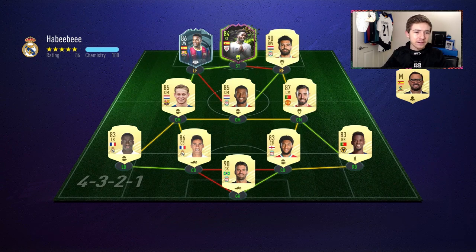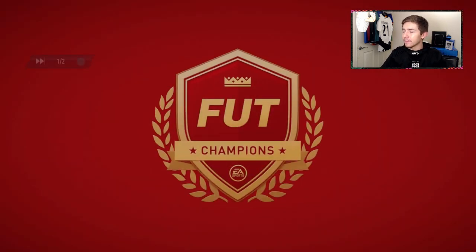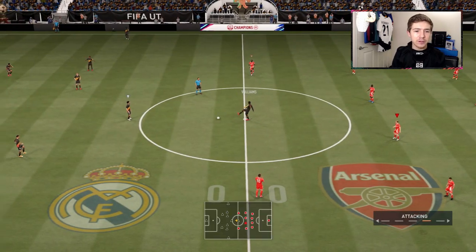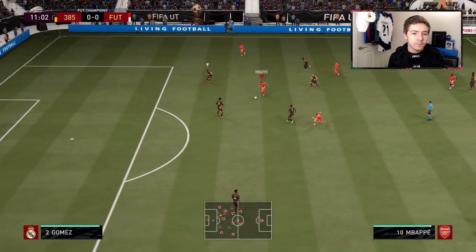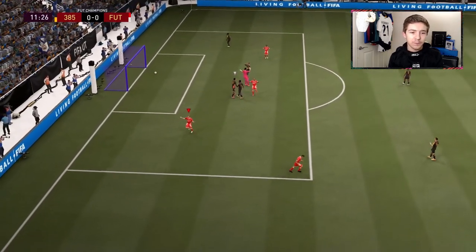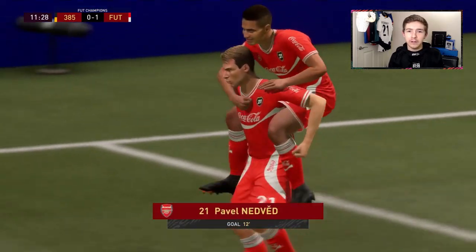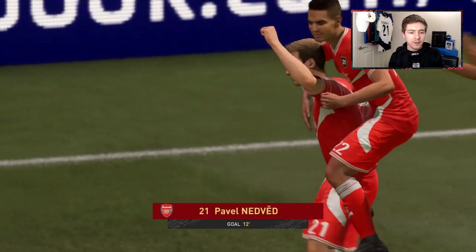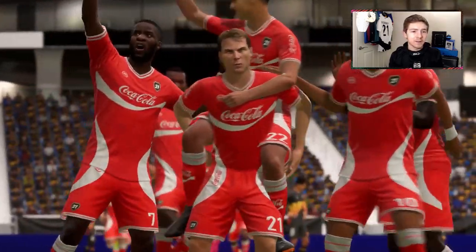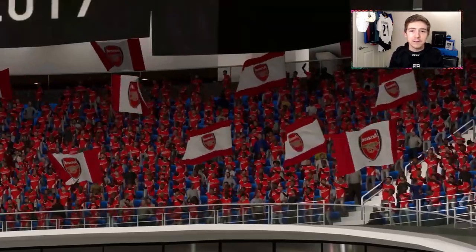Their attack is pretty lethal with Mo Salah and Ansu Fati, who are both very pacey, and of course Inaki Williams is there to cause us some trouble too. The pass slides it through, it's a good run from Nedved and a good finish as well. That's one positive of that five-star weak foot — you can go on either foot first time with full confidence, and Nedved has put us 1-0 up with a nice run off the back of Mbappe.